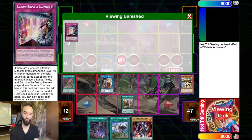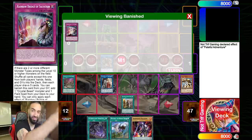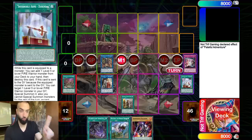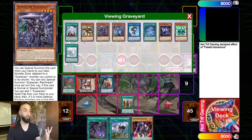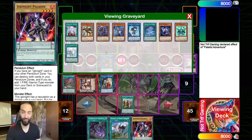Whether you hard draw Rainbow Bridge of Salvation, whether you mill it because you play three mills — 13 mills every time in this deck — whether you go Foolish Burial Goods to send it, whether you go Curious or Beatrice to send it. We're going to go Isolde to send one Durandal. Durandal is a good card to hard draw; it's not a brick. We're going to send one Durandal to special summon Renard — Renard is not a brick either.